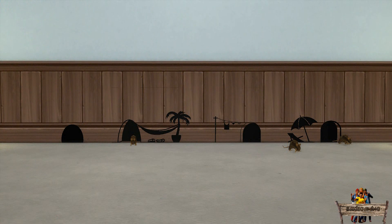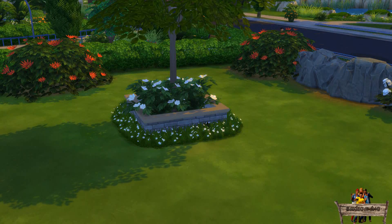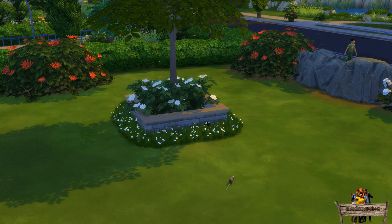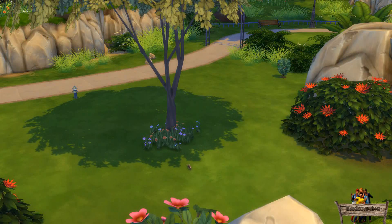Two weeks ago I uploaded these animated mouse holes. In that same video I showed you that you could also use them in your gardens and parks by using the move objects cheat to place them on lower walls or even hide them within a tree.